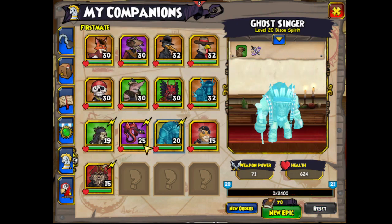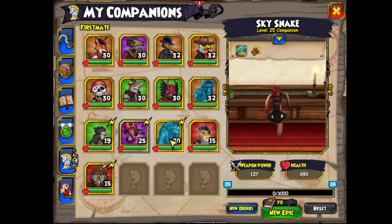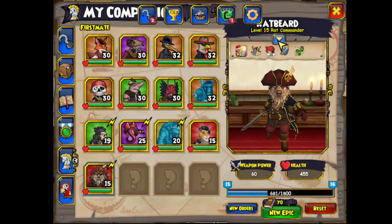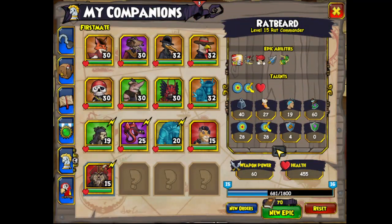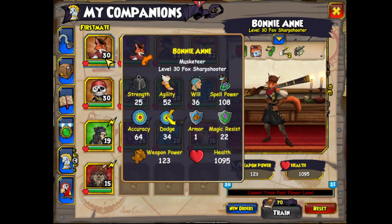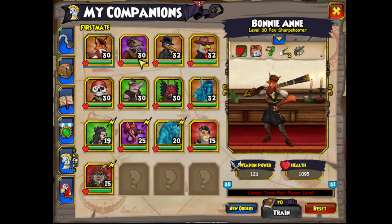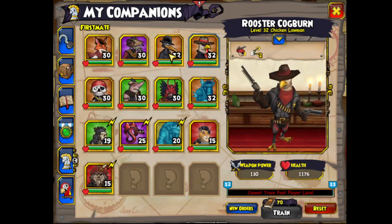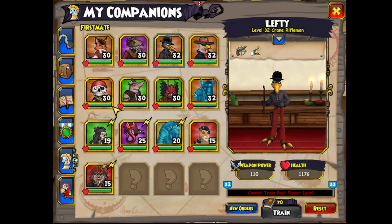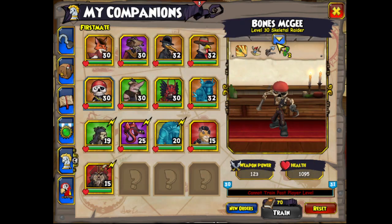For companions — I didn't actually level up all the companions, though I probably should have. Ratbeard, once again, is great if you need to hold one unit. Bunny Ann and top-tier musket line companions are generally what I use, because I use the level 30 Witch Doctor for team PvP and farming.